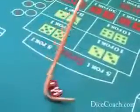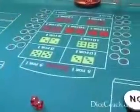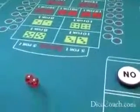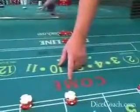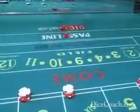Now the stick person will get the dice and send them back to you. The game is ready to go — as soon as the payouts are made, the dice come to you. As soon as you get the dice, you pick them up and throw them to the end, hitting the back wall each and every time. That one I got snake eyes — aces. That does not affect this game at all because I had no prop bets out here and no come bet. So the snake eyes are meaningless; it doesn't affect this particular hand. Basically it was a wasted roll.